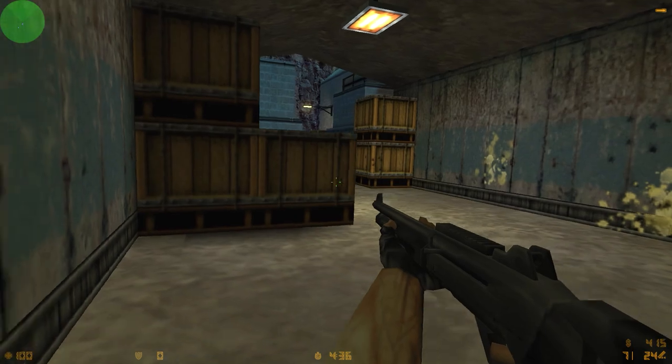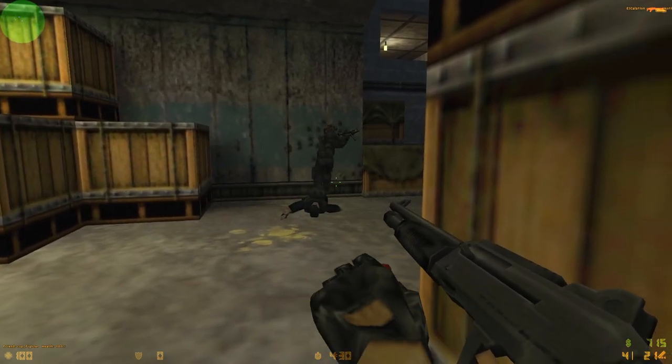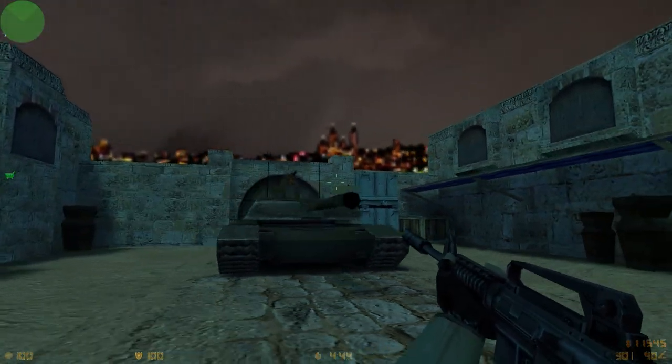On official maps, the M2 Browning machine gun never made it out of the beta phase. Heavy machine guns can be found on Prison, Hideout, Iraq and Forest. On Prison and Iraq, those are Half-Life style M2s.